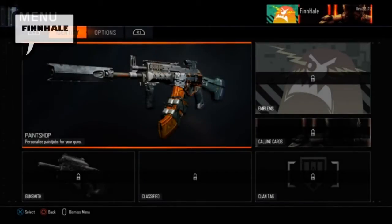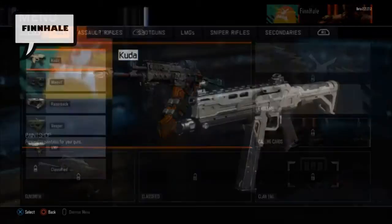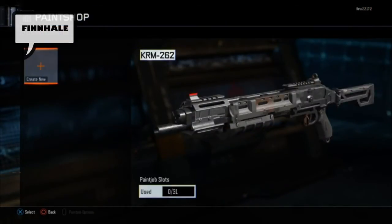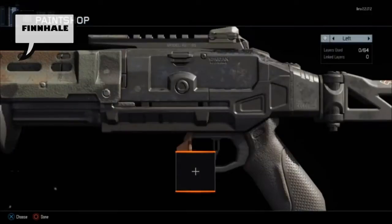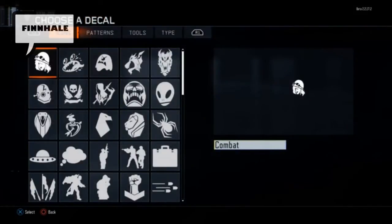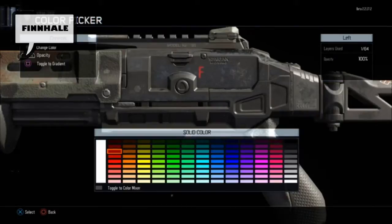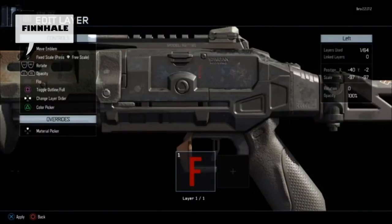Hey guys, it's Finn and I wanted to give you guys a close-up video of the paint job tool available on Black Ops 3 multiplayer. In Black Ops 3 with the paint job tool you're able to make a cool picture and slap it on the side of your weapon. It doesn't have to be your emblem this time — it can be anything you want, not just clan tag or the emblem in your player card. I did doodle around with this tool a little bit during my Black Ops 3 livestream and from my first impressions it seems pretty cool.